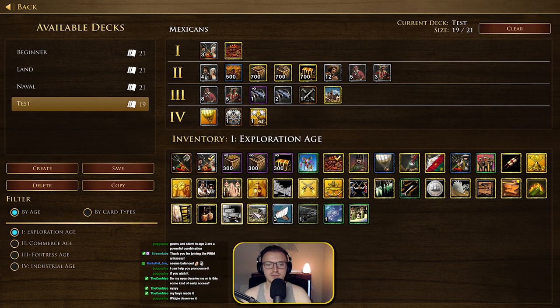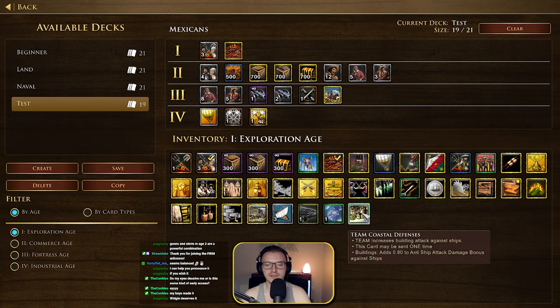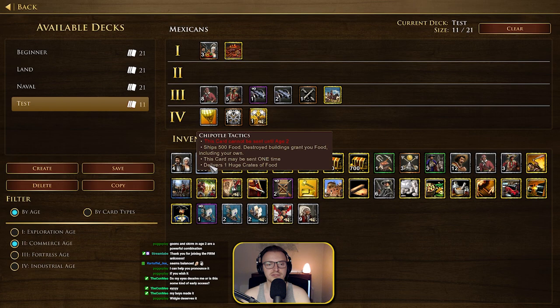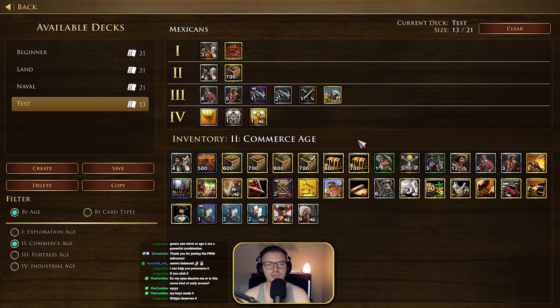We've got the normal stuff like furrier and rum distillery. The Gulf of Mexico card ships one dock wagon and briefly reveals the location of all fish. Moving to age 2 cards — we've got four settlers, Chipotle Tactics which ships 500 food with destroyed buildings granting food, 700 wood, 700 gold, and 700 food. I'm thinking maybe just going 700 gold and getting the food in, mining 300 and shipping 700, makes more sense.